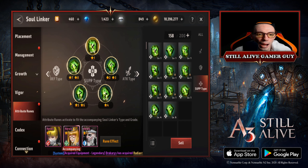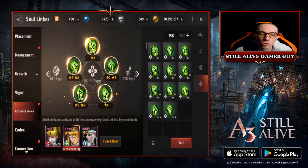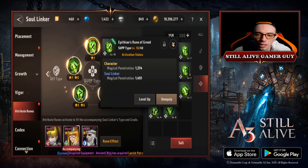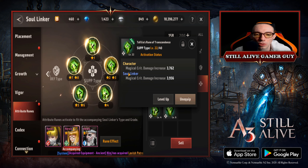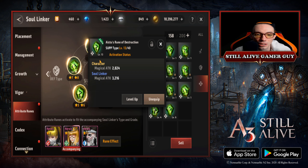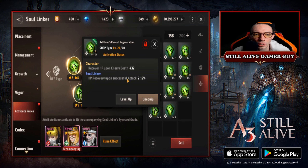Now let's look at attribute runes — mine are a bit lacking, but I mostly focused on attack-boosting ones. I have magical penetration at level 10 for me and my soul linker, magic crit damage increase at level 22 for both of us, magic penetration again at level 22, and magic attack at level 13 — that one helped a ton and definitely needs to be leveled up more. I also have HP recovery upon enemy death, mostly for the soul linker's HP recovery upon successful attack at level 24, which helps the soul linker regenerate health and survive longer.